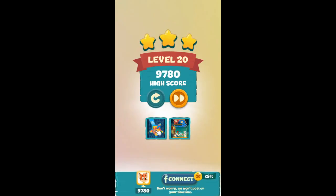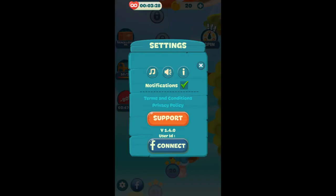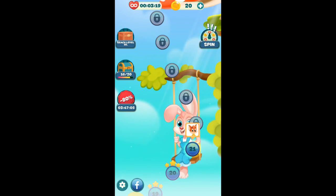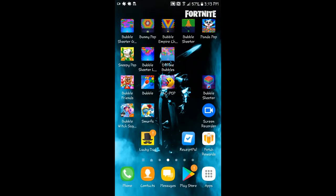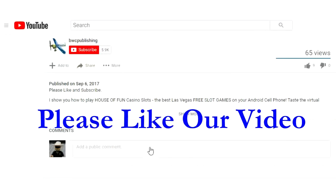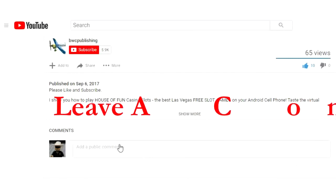That back button on your phone will get you out of some of these ads — it did that one. Now, as far as we're going this time, let's see if we can get out of this game. The back button brings up a prompt — watch the video, or how about I quit? Okay, let's quit. Get one more coin full. See you next time. Thank you.